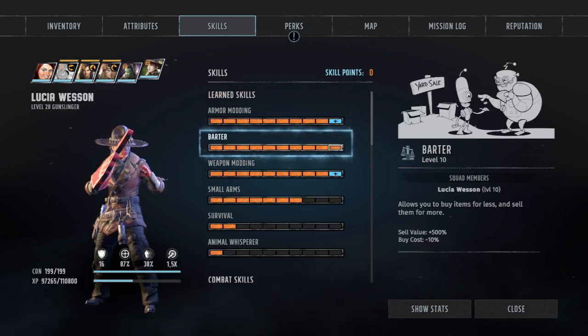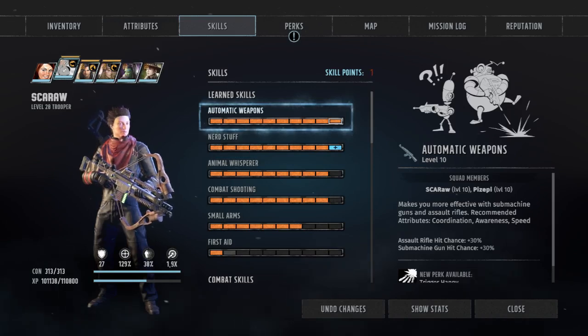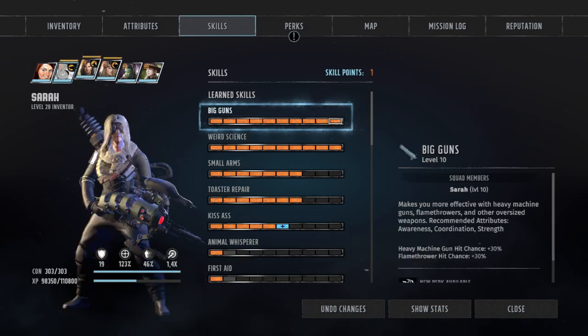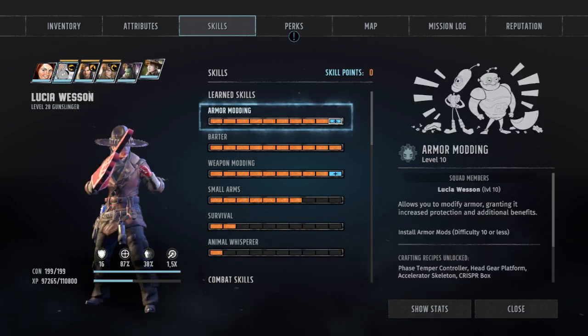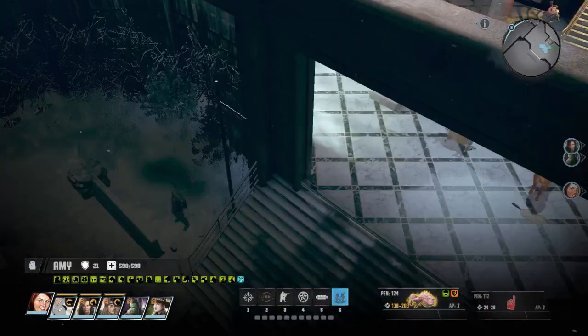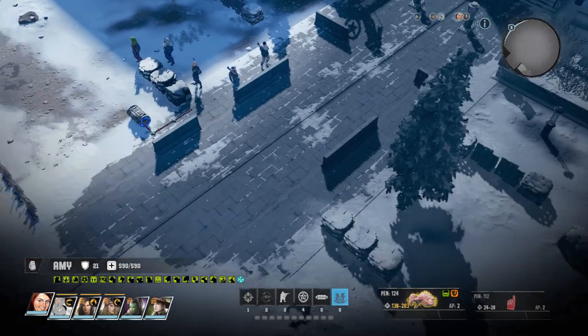Let me check who here has the highest XP chance. This is 10,000, and this is 12,000, this is 20,000. Okay, so nobody here gets exp — 10,000 exp is unachievable for me anyway. We are set.